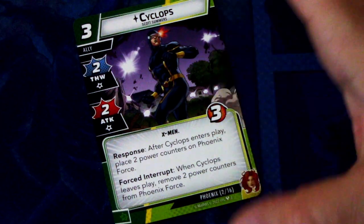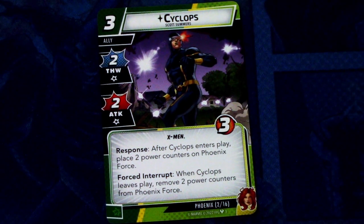The signature ally is Cyclops. Cyclops is a 3-cost ally with 2 thwart and 2 attack, X-Men trait, and 3 hit points. Response: after Cyclops enters play, place 2 power counters on Phoenix Force. Forced interrupt: when Cyclops leaves play, remove 2 power counters from Phoenix Force. This can be committed as a wild resource. The 2 thwart and 2 attack is really good, but you need to be mindful about when you want him in or out of play.